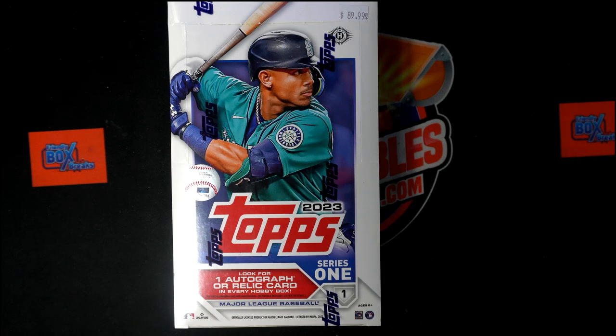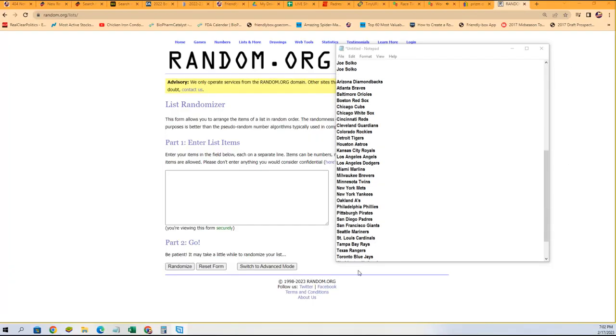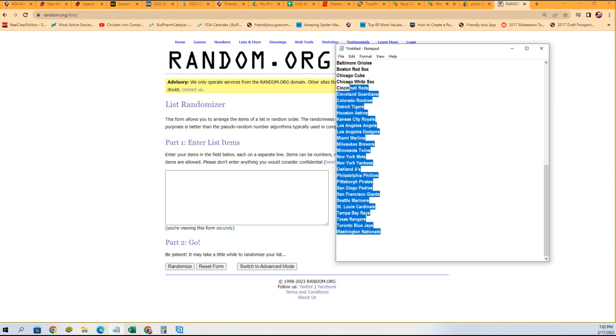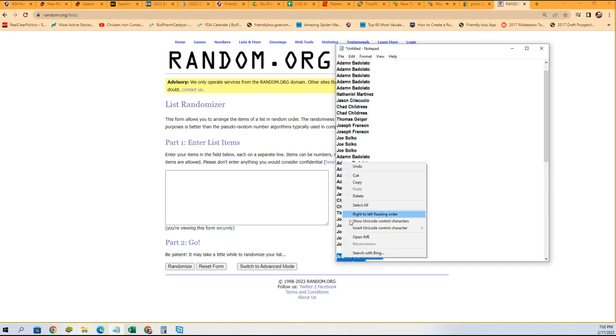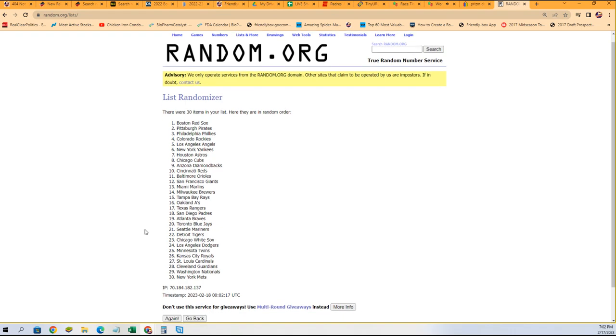This is gonna be a Series One baseball hobby 2023 right here, we're gonna have a lot of fun ripping this up, we're gonna pull some heat out of here. Let's go over here and jumble up the teams — Nationals up to the D-backs — so let's pop this through seven times through the random.